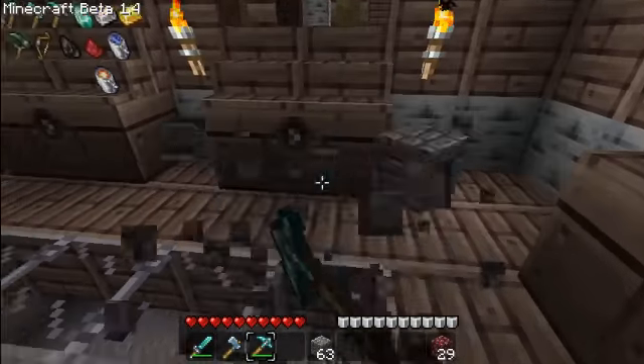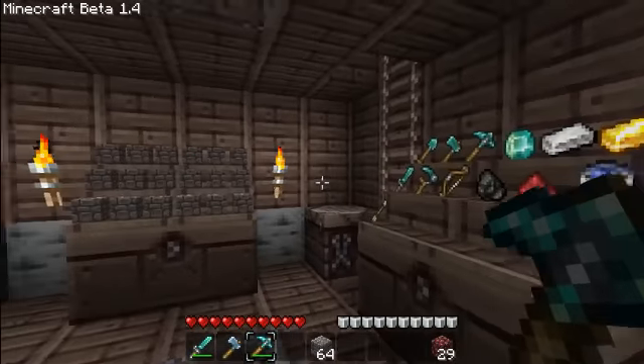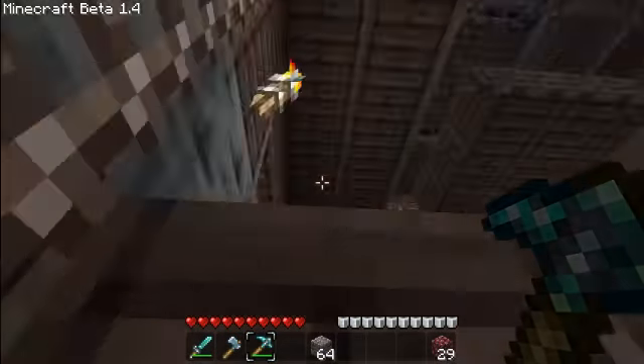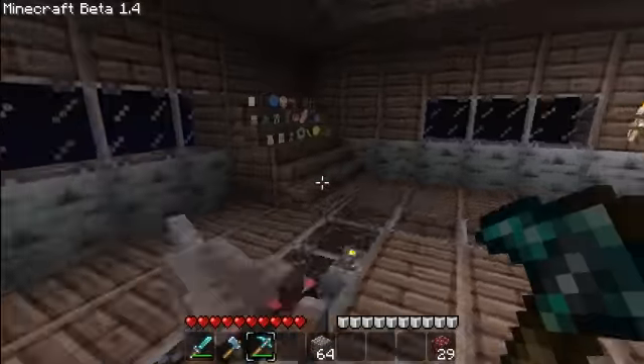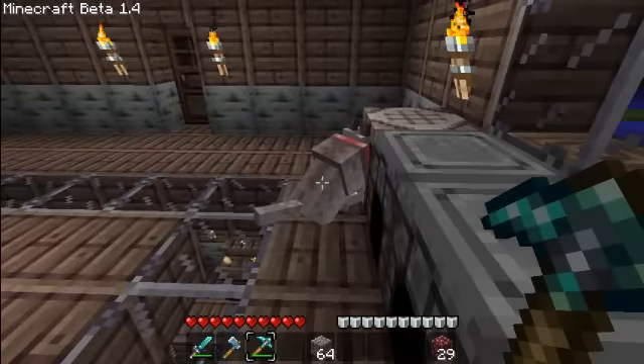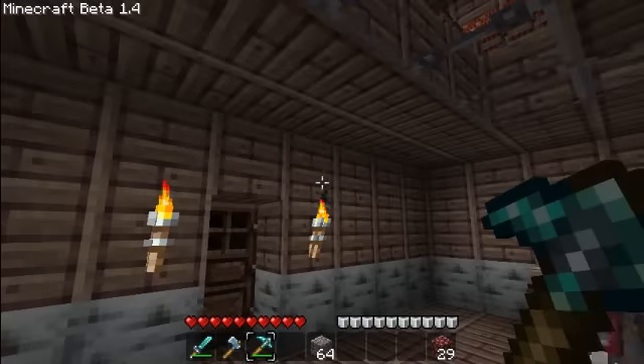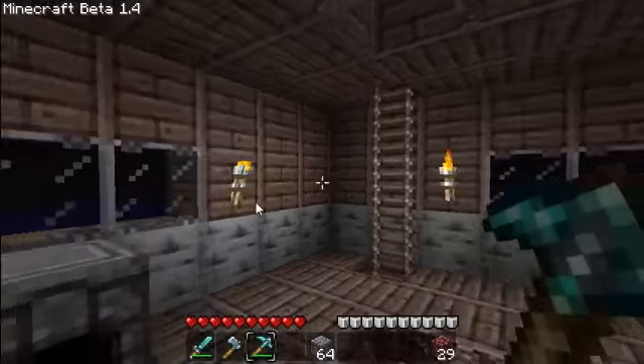Something else I like is the crosshair — like, the crosshair, in the middle of the screen, the little pointer. I never really thought to make it look like a crosshair or anything, and I didn't realize how good that would look. It looks pretty nice. I think I'm going to do that with my own texture pack, too.